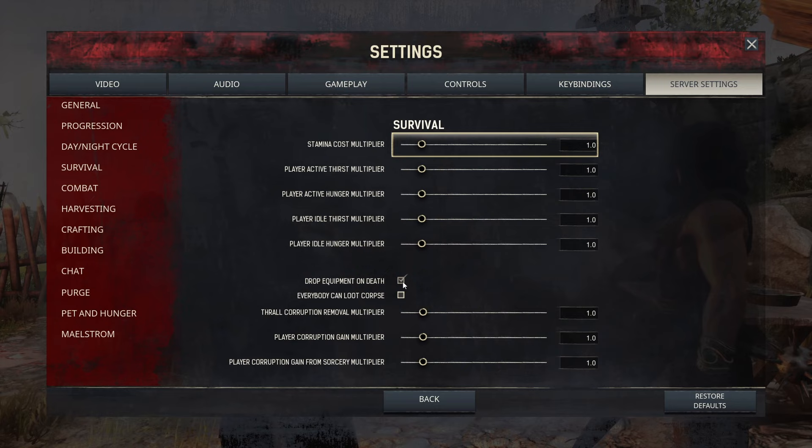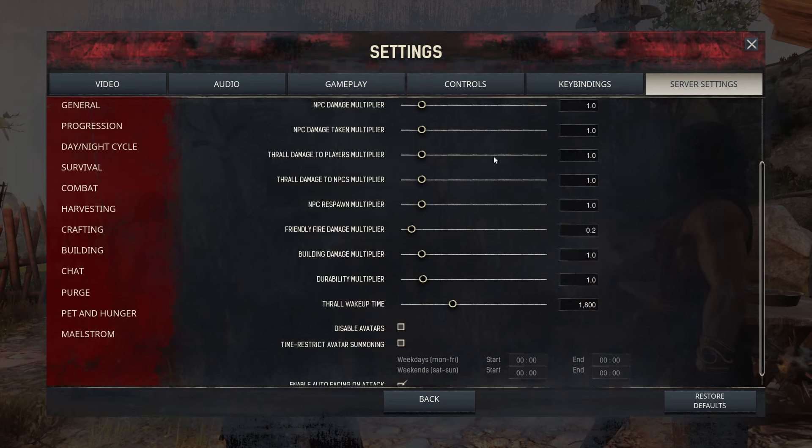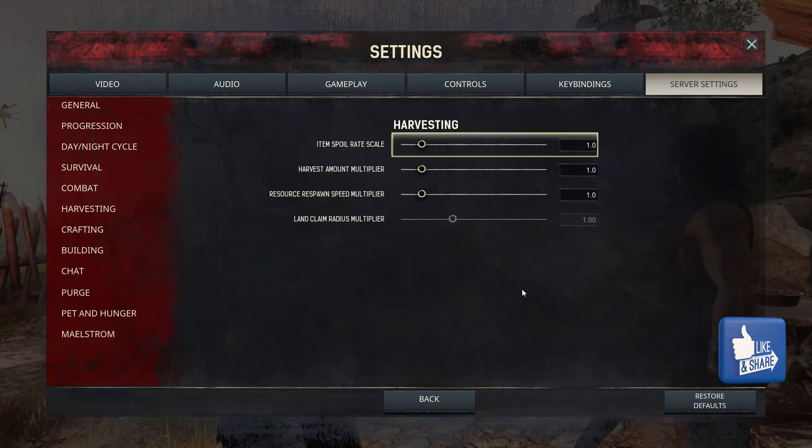I just leave the survival settings at 1.0. Next is combat — I think it's fair and balanced. These are default values and I just leave them as they are. You can look through and tweak if you want. There is a target lock in this game — it's the Q button on keyboard. It doesn't happen automatically; you type Q to auto-lock and then you can fight with it on. Leave target lock enabled just in case you want to use it someday.